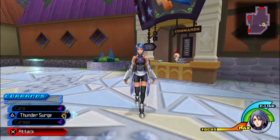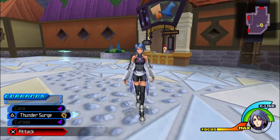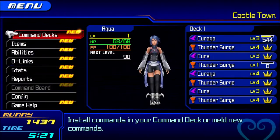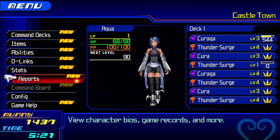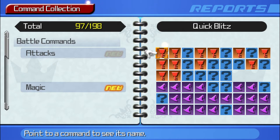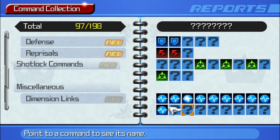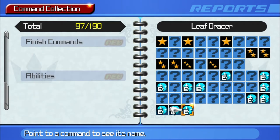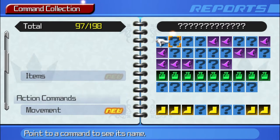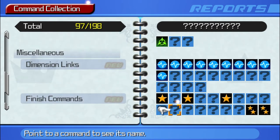Hey everyone, in this video I'm going to be showing you a complete guide on how to make every command possible in the meld command menu. Before we get started, there are a couple of things I want to talk about first. Melding all the commands alone will not max out the command collection reports. It'll get you close, but you'll still need to max out your D-links, max out your finished commands, and there are a couple of items you can't get unless you do the ice cream minigame. This guide won't make you complete it, but it'll get you very, very close.